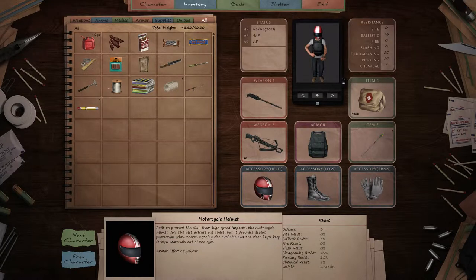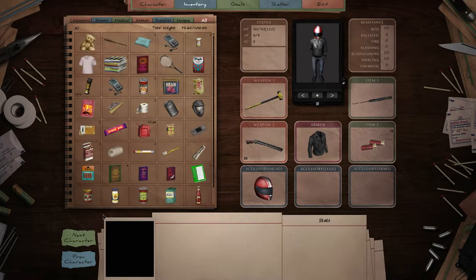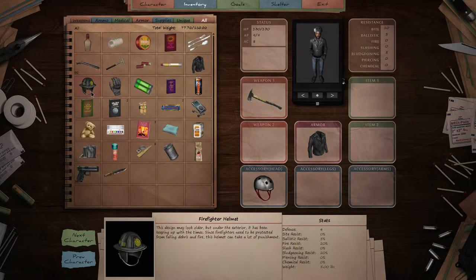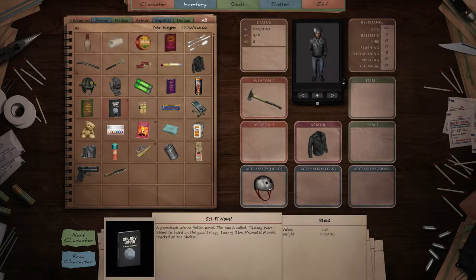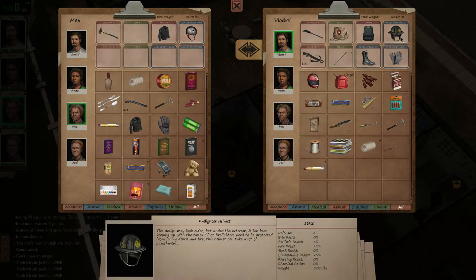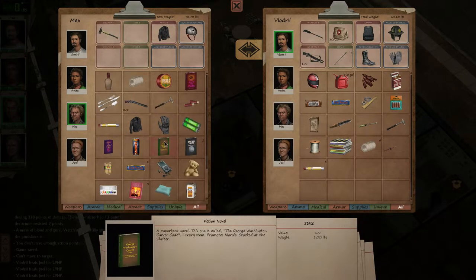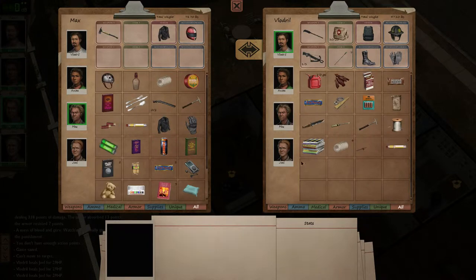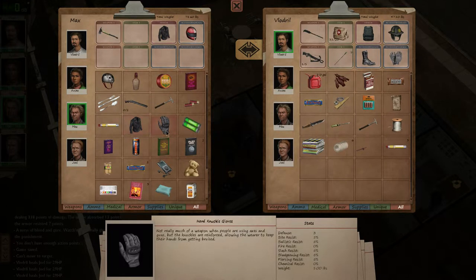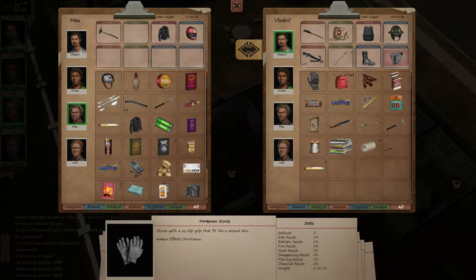Let's see. This gives 10, 10, 5, 5. Which gives 5 ballistic resist. 25 resist. 20 bludgeon resist. It's not bad. Okay. Let's trade. Take that. And use that. Let's use that there. Wear jacket. And those. Let's see. Fence 0. Okay, that's useless.